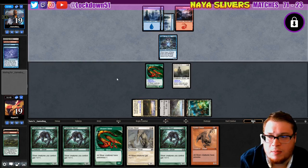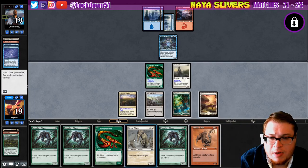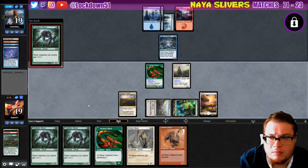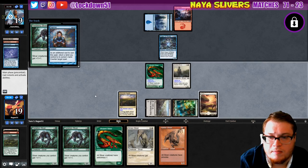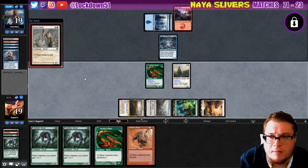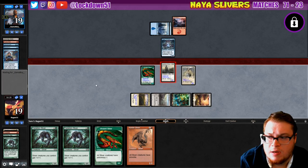They're setting up their turns holding up the counterspell. A land here is pretty nice — I like that a lot. No matter what we can get down a lord, seems reasonable. Just going to attack with my Sentinel just in case they are holding up a kill spell — I don't want to just give them a free block on Viverlin.